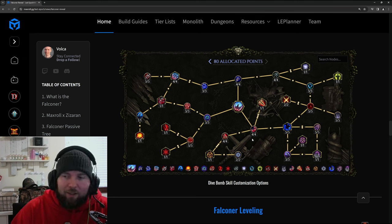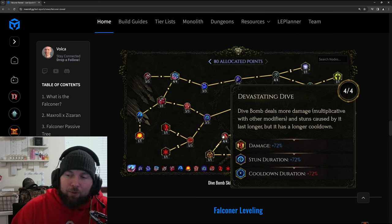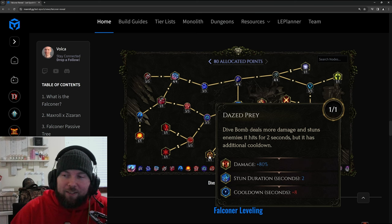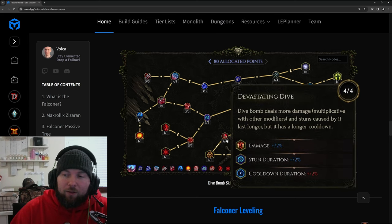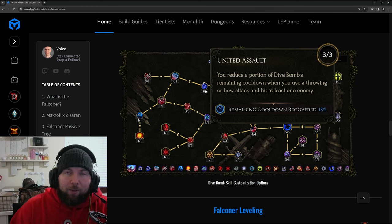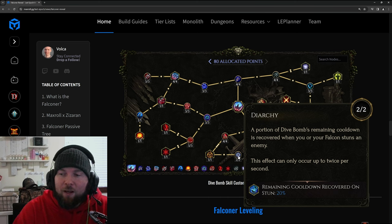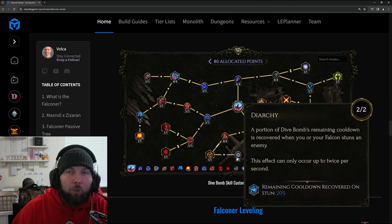Devastating Dive makes Dive Bomb deal 72% more damage and stuns last longer, but it increases the cooldown by 72% as well. Dazed Prey gives 80% more damage and a guaranteed two-second stun — which I assume is also increased by that 72% stun duration bonus — and it doesn't say anything about not stunning rares or bosses, so this could be very effective. Remember there are multiple cooldown recovery methods: United Assault from bow attacks, and Diarchy, where a portion of Dive Bomb's remaining cooldown is recovered when you or your falcon stun an enemy — giving lots of cooldown back immediately since you have guaranteed stuns.